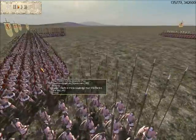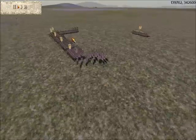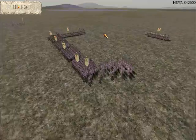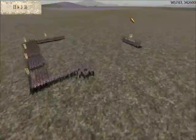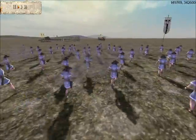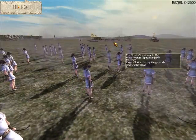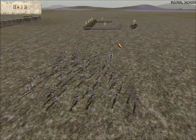In response, my opponent pulls 1 Spartan Hoplite unit and 1 Militia Hoplite unit back to screen against any flank movements, and moves his general unit up, covering the rear of his formation. He's basically forming more or less a defensive circle.